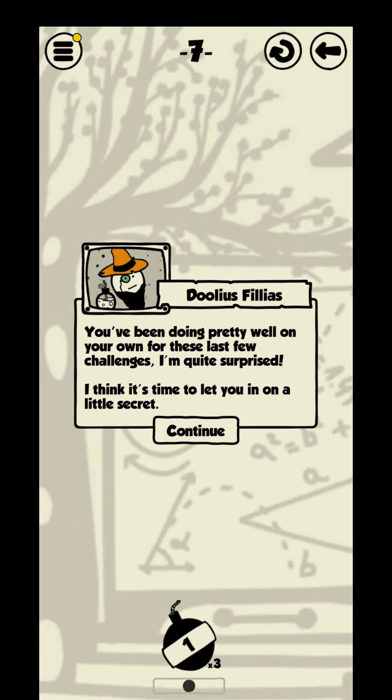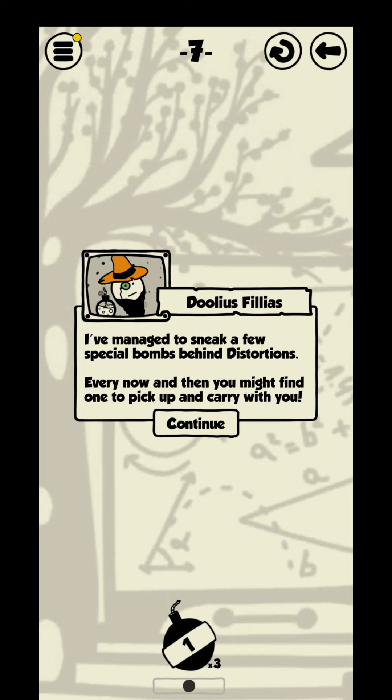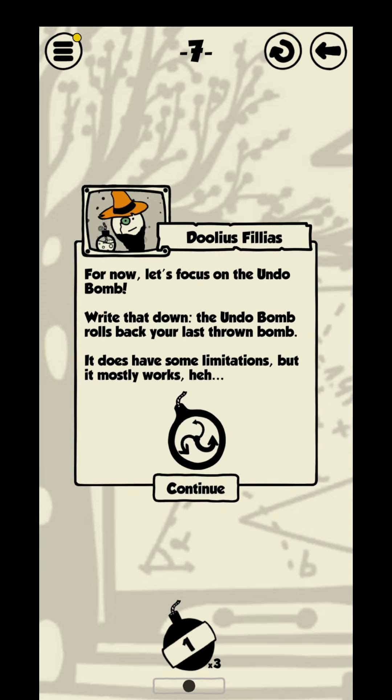You have been doing pretty well on your own for these last few challenges. I am quite surprised. I think it's time to let you in on a little secret. I have managed to sneak a few special bombs behind distortions. Here and there you might find one to pick up and carry with you. For now, let's focus on the undo bomb. The undo bomb rolls back your last thrown bomb — it does have some limitations, but it mostly works.